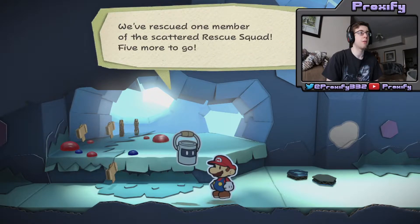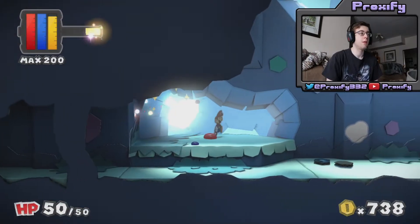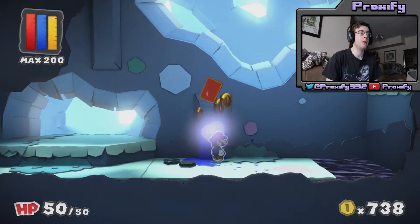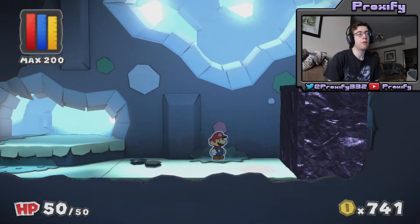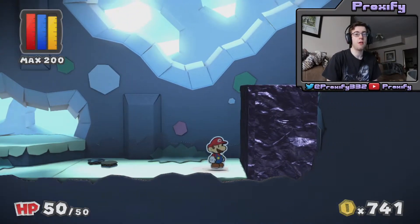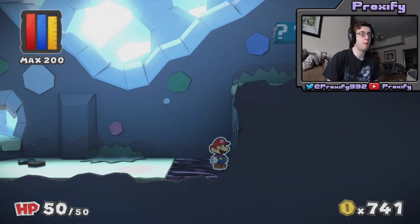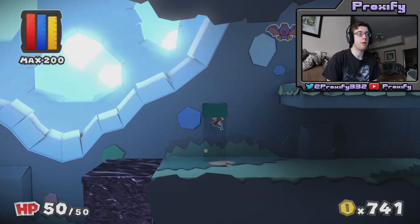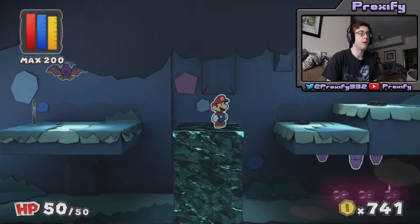We rescued one member of the Green Rescue Squad, so we've got five more to go. Hopefully we can figure out what they're going to do for their special thing here. Oh nice — got ourselves a spike helmet! Very nice thing to also pick up as well. Spike helmets and Tanooki tails are very good to find in any type of Paper Mario game, because they're always nice to have during any type of battles. If you want some extra protection, those are pretty good items to go and find.